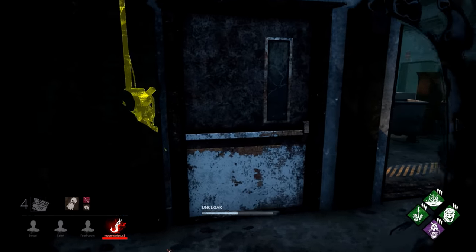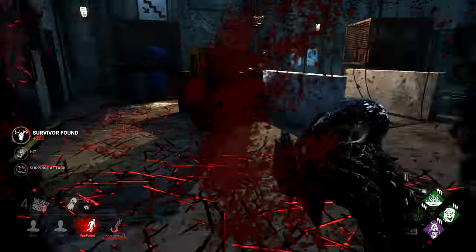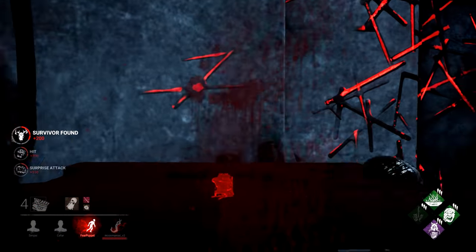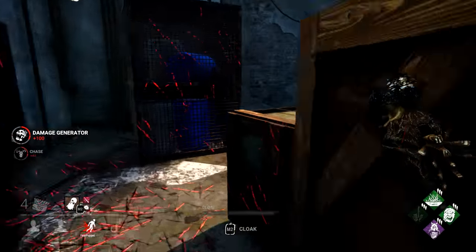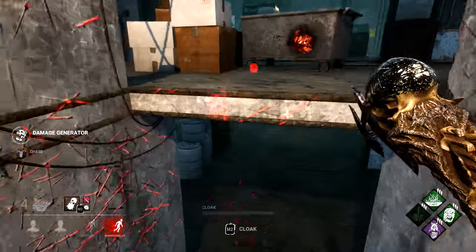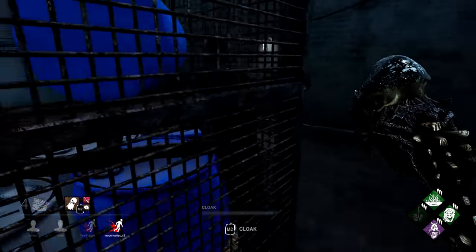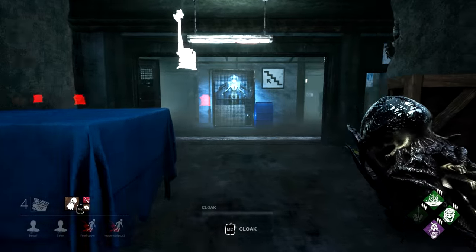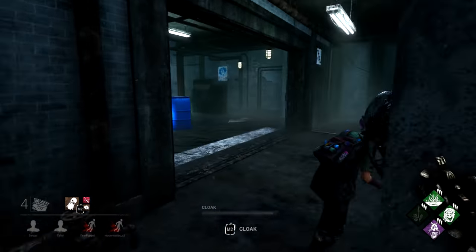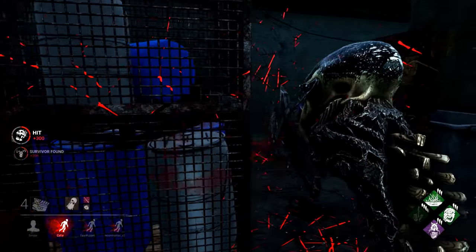Okay, invisible. Break it. And they're all here yet again — they're really working as a team here, I don't like that at all. Survivors? Hello? Who's gone down here? Are you waiting at this pallet? I've got no fear of the pallet — I've got Spirit Fury and Enduring, so I can just shrug the pallet off and then follow up for a chain attack. Like this.